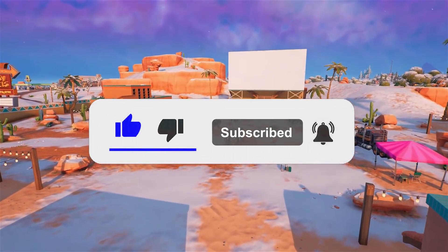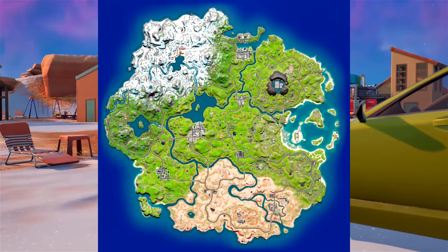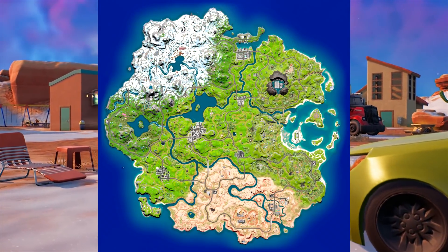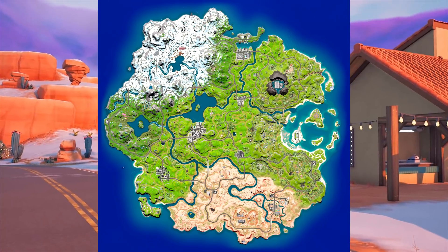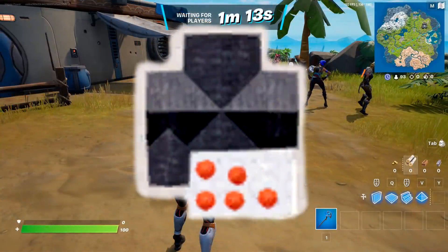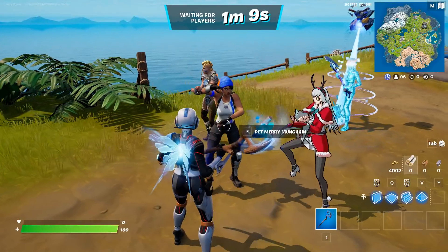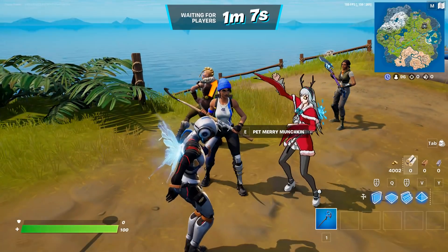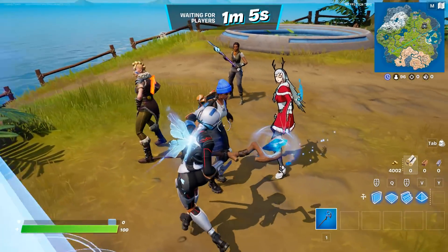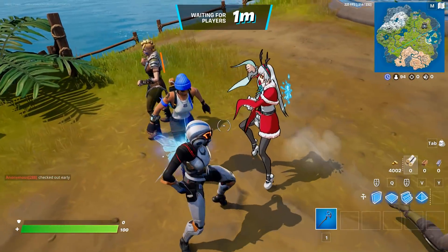Jumping right into it, we have the 19.30 map with some map changes playing in the background. If you look more in depth, the IO craters have now been updated and that's what they look like in-game. What's pretty crazy is the IO craters will also create earthquakes very soon, which we'll discuss more about in a few moments.